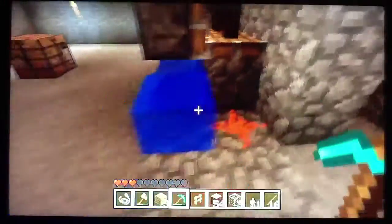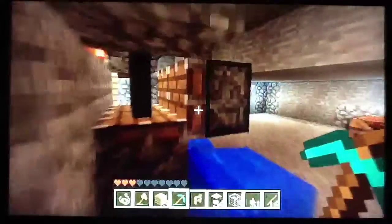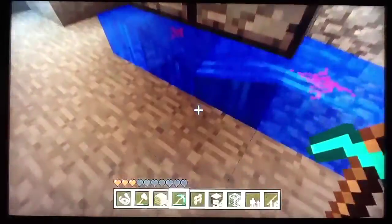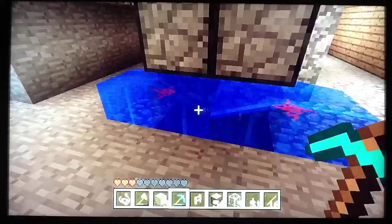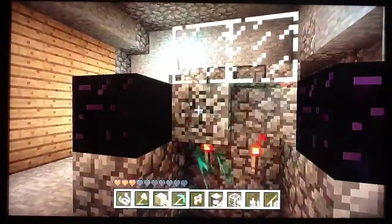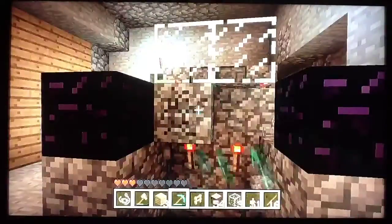You've got redstone there. This one's a sticky piston facing upwards so it comes down, sticky piston under there. Under that is some lava. You've got pistons — two of them — and underneath, it goes straight down one step. You can see the redstone torch is there. So what happens is you click that, click that — and that's how fast it is, a lot faster than the other one.